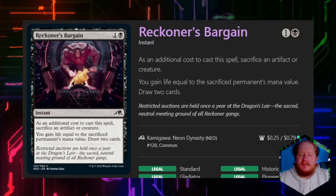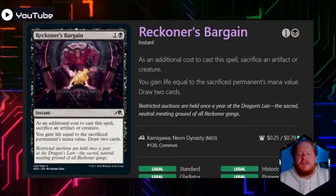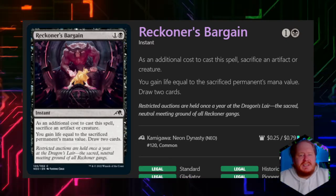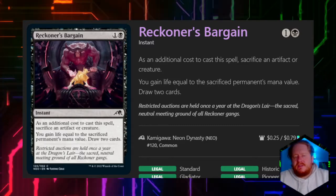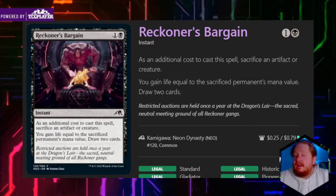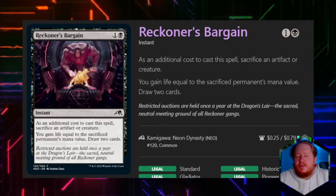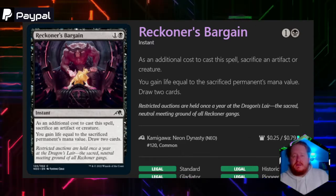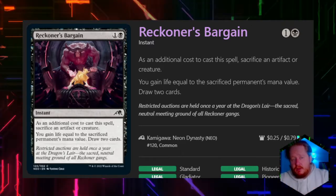Reckoner's Bargain for one black — we sacrifice a creature, gain life equal to that permanent's mana value, and draw two cards. It's basically another Deadly Dispute, where we sacrifice a creature and get cards and another benefit. I like Deadly Dispute more because the treasure can be used to pay for it again in the future. But this is still good, and in the right deck — if gaining life makes your opponents lose life — it's very good for those stacks.